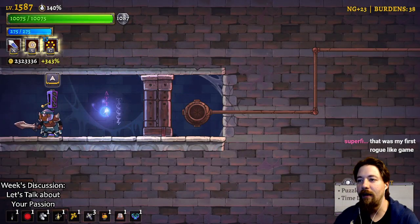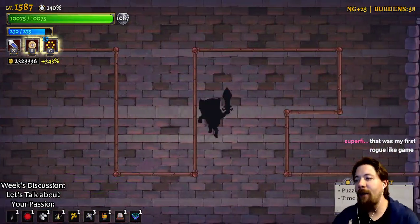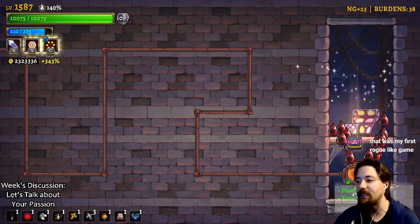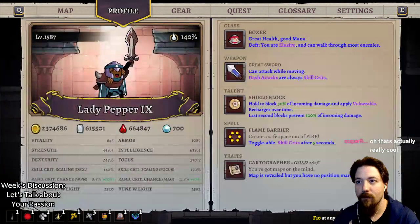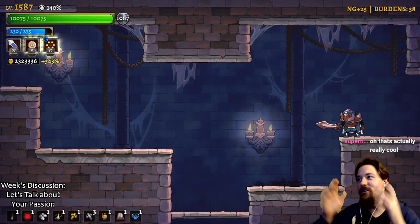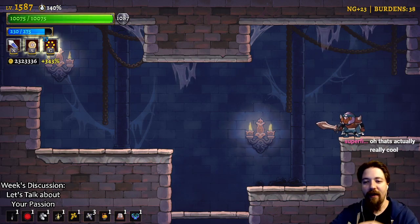You get an option of three builds and you decide which one you're going to take into the castle next time. There are upgrades as you get along but it's a lot less severe. You can see - I beat the entire game with this character, this is New Game Plus 23. There's a huge array of upgrades I found along the way - 11 different upgrades - that took me going through the entire world.